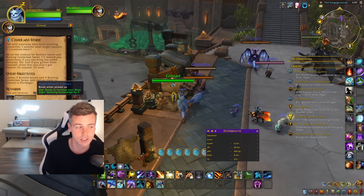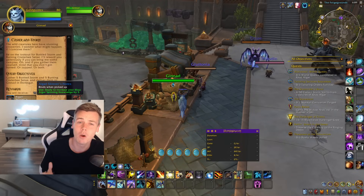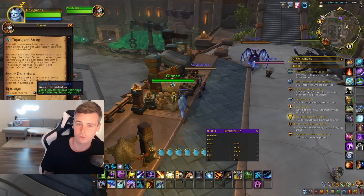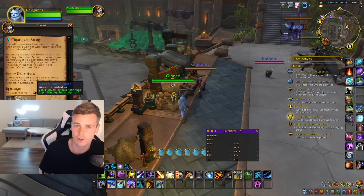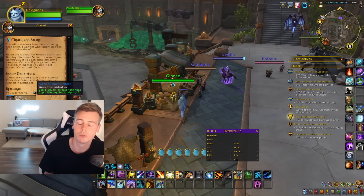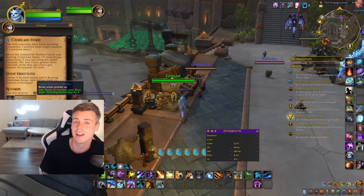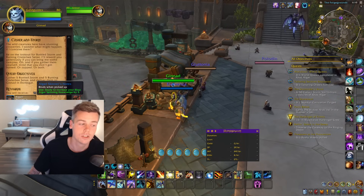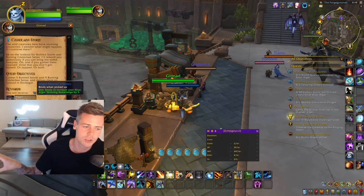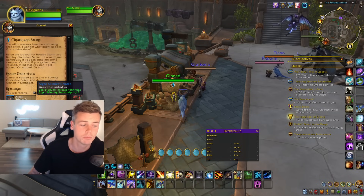On that note, when it comes to gathering professions like skinning, you can now get a weekly cap of knowledge points by simply performing your gathering profession. So if you have Herbalism, you just randomly pick herbs in the open world and you would randomly gain these profession knowledge points. Same thing with Mining and Skinning as well. So just keep that in mind — make sure to do that. Even if you have it parked and don't really plan on farming much, just make sure to do it enough to get those knowledge points weekly.